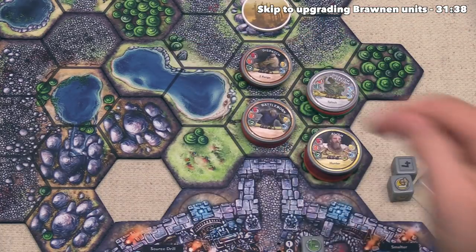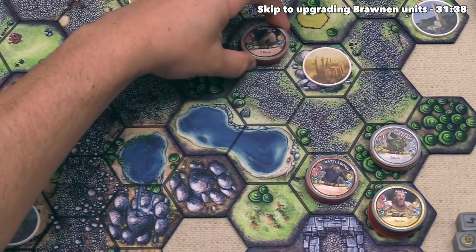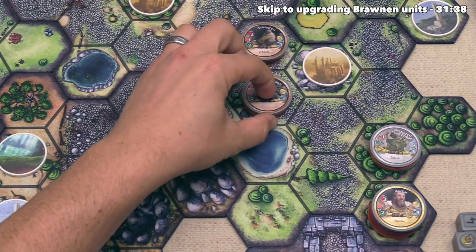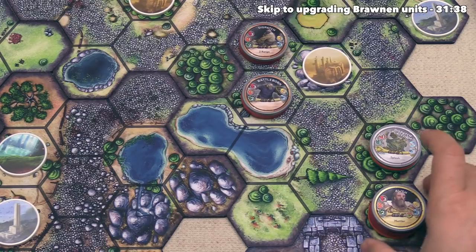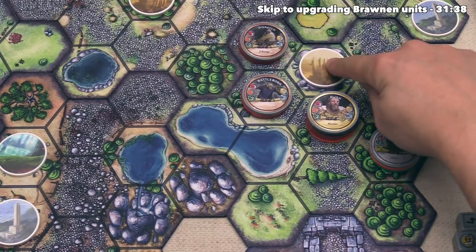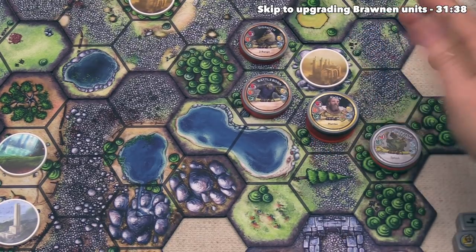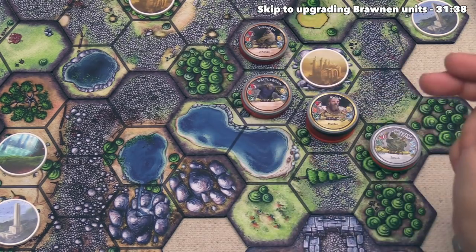Now it's time to move. Dispatch will move twice as it's closest to the enemy fortress, then Battleborn will move twice, and then we can move Osh up to two times. With movement done, we could explore but we already know what the nearby landmark is and still don't want to reveal it. Going into the attack phase, our dispatch has a range of two but the opposing unit is three spaces away, so it looks like none of our units have any good attack targets and our turn is over.